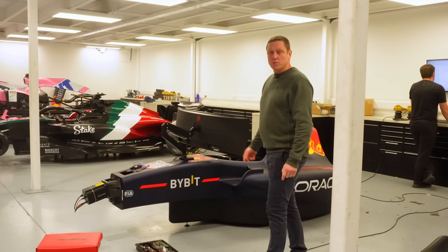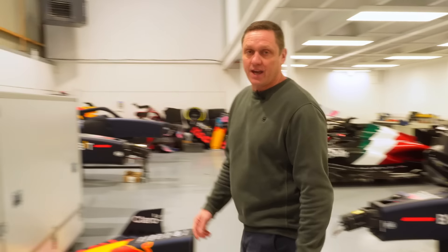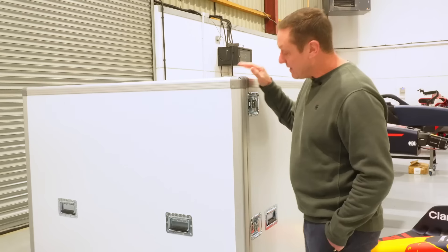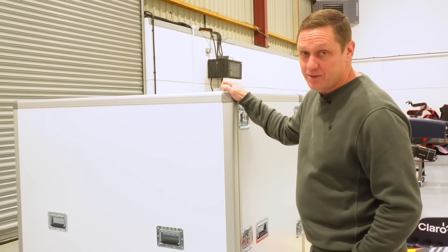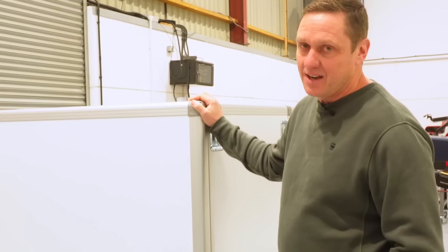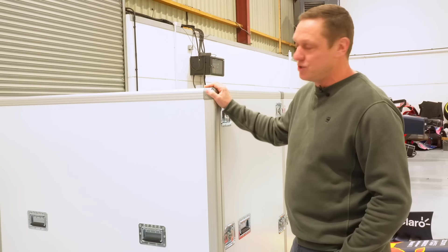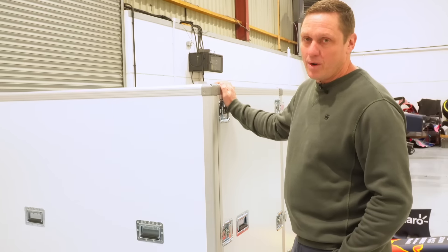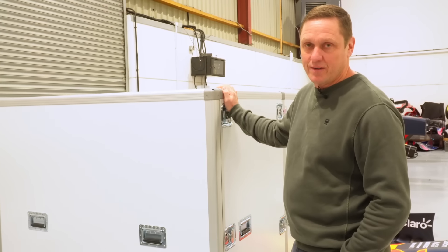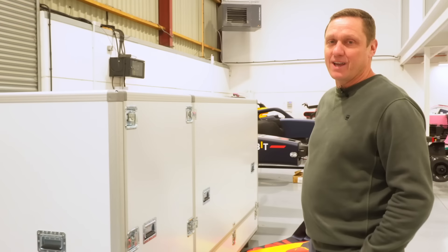The Red Bull sim is finished and it's leaving today for Taiwan, going in this custom-made flight case we use for worldwide travel. This looks beautiful now, but after it's been traveled around the world a few times it'll be absolutely battered — the same cases they use in Formula One usually last about a season because they get bashed so much. So this beautiful case that costs a lot of money won't look like that when it gets there. Poor flight case.